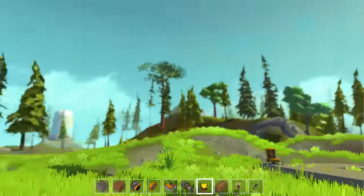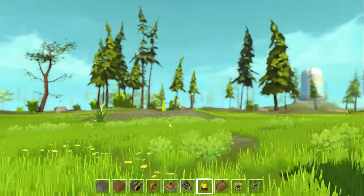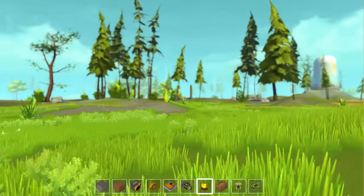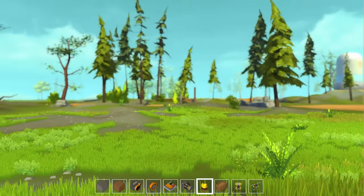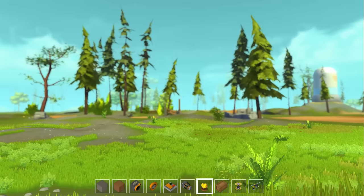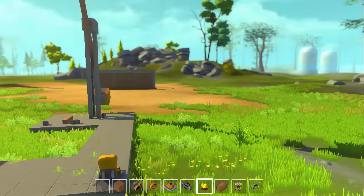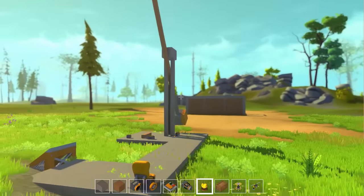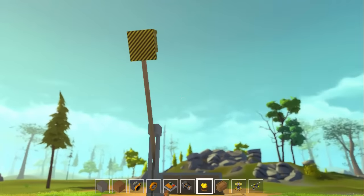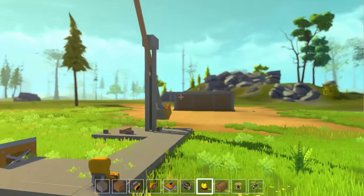Over here we have a catapult. We went through a lot of different types of weapons — you can see them in the stream. We had a catapult, a rocket-powered catapult, a rocket-powered railgun, and a crazy hammer that just flung around with rockets in a circle. This actually turned out to be the most reliable, easiest to reload — just a straight-up catapult.